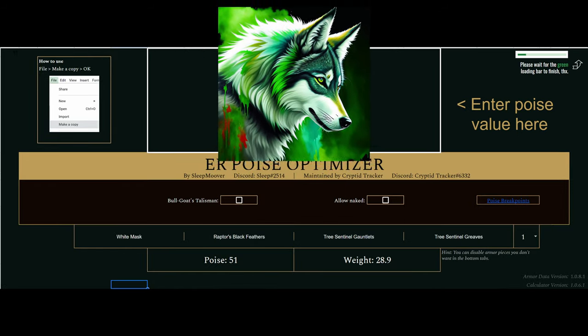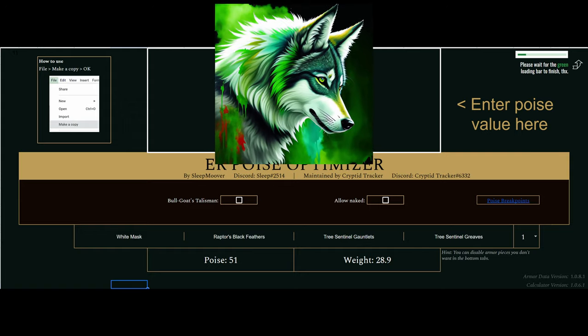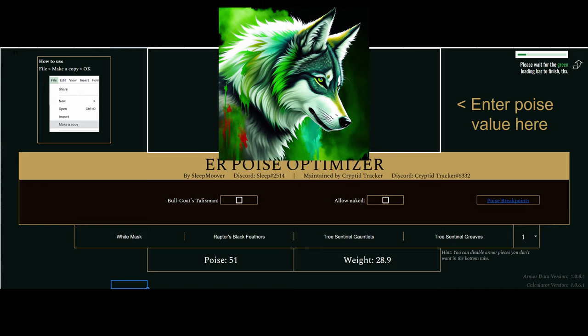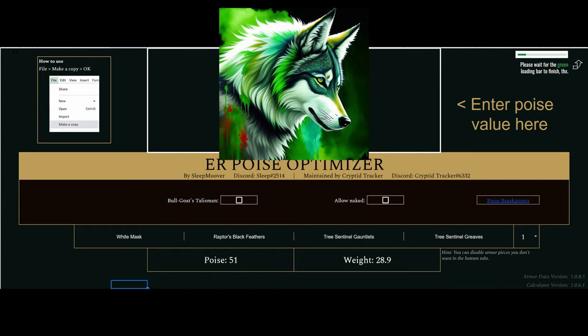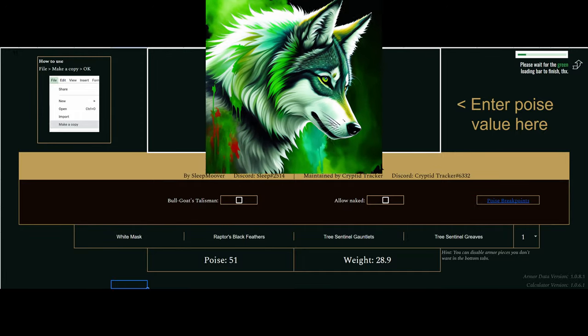Here I'm going to show the difference between optimal armor and unoptimized armor. In my optimal armor we have the White Mask, Raptor's Black Feathers, Tree Sentinels Gauntlets, and Tree Sentinels Greaves — a pretty common set for bleed as it gives you 51 poise and weighs 28.9. The optimized armor using White Mask, Raptor's Black Feathers, Elden Lord's Bracers, and Bullgoat Greaves is going to weigh 30.4. It might not look like a big difference, but if you're optimizing a build, that could be a difference of a point or two of Endurance, which is a big deal.